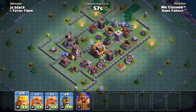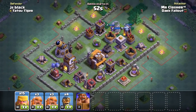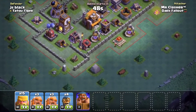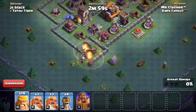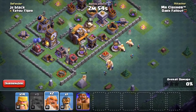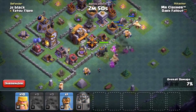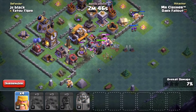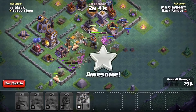Looks like we are facing a Builder Hall 5, because he doesn't have the flamethrower or the scorcher. I'm just gonna test it out - there we go. Actually I'm gonna attack from the side. Perfect - send in two more giants, another wall breaker, a bomber, and we're just gonna be attacking from the side.